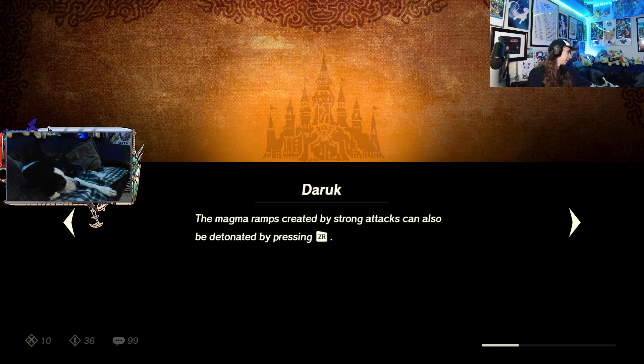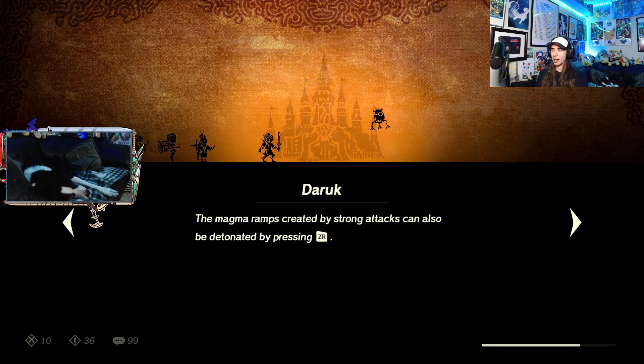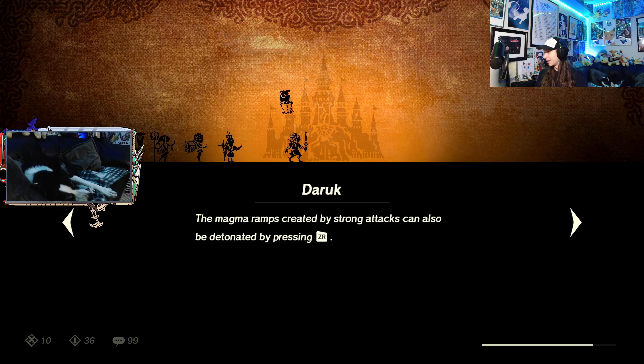Silly tired doggy, you doing okay? Looks really tired. The magma ramps created by strong attacks can also be detonated by pressing ZR - yes, I've done that. I think it's cool how we can literally create a rock magma ramp thing, I think that's neat.